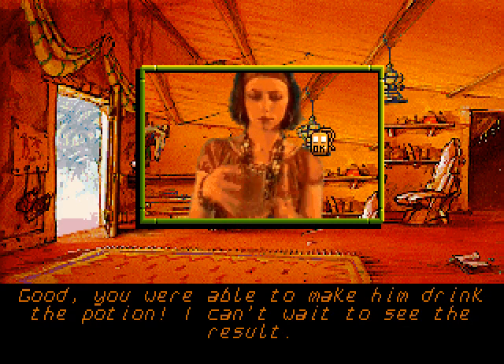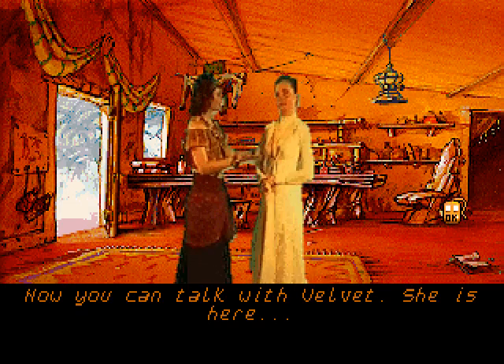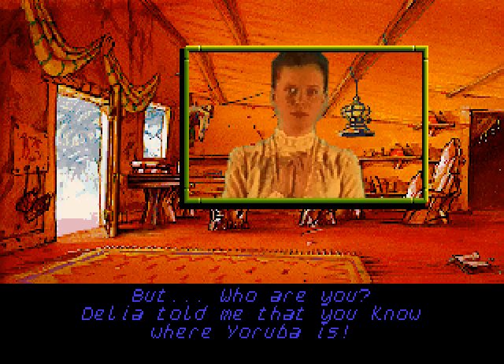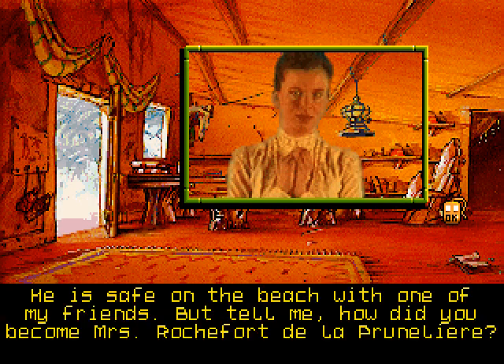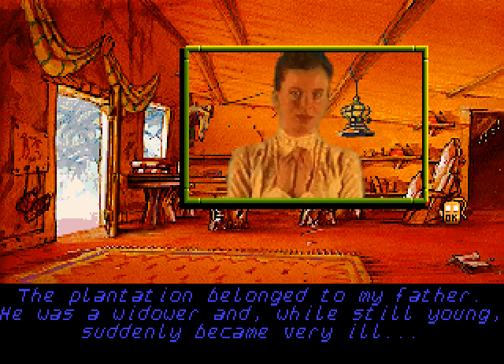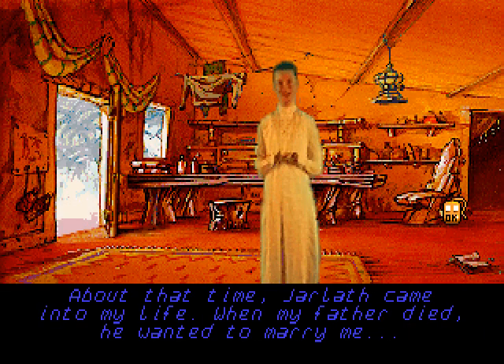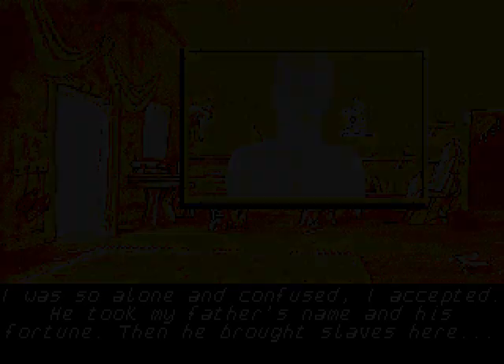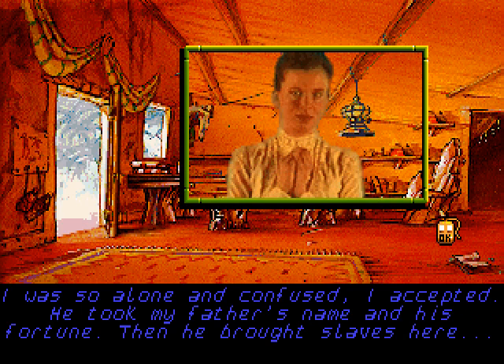He did also give us a glass, but if you try to drink your glass, Doralus says I'm not drinking that — he might give me one of his potions. Good, you were able to make him drink the potion. I can't wait to see the result. Now you can talk with Velvet, she is here. But who are you? Delia told me that you know where Yoruba is. He is safe on the beach with one of my friends. The plantation belonged to my father. He was a widower and, while still young, suddenly became very ill. About that time, Jarlath came into my life. When my father died, he wanted to marry me. I was so alone and confused, I accepted. He took my father's name and his fortune.